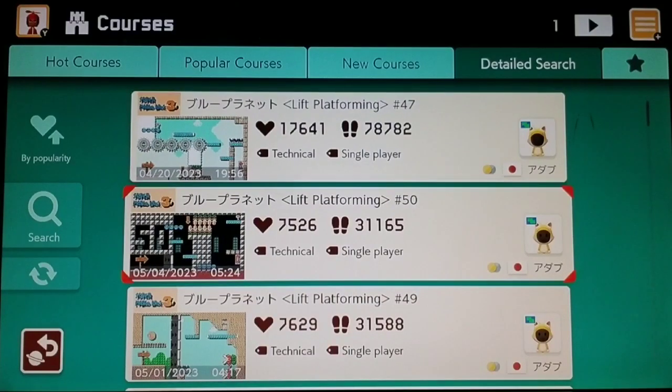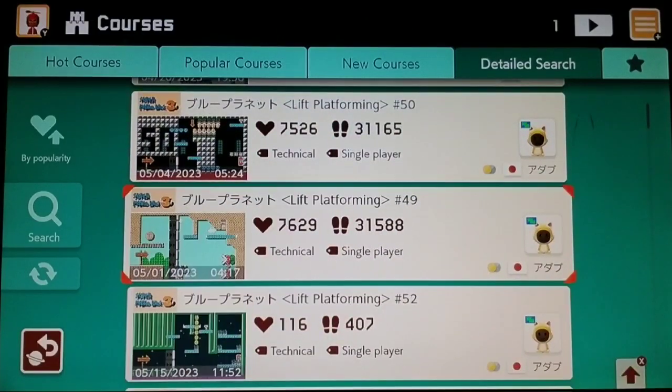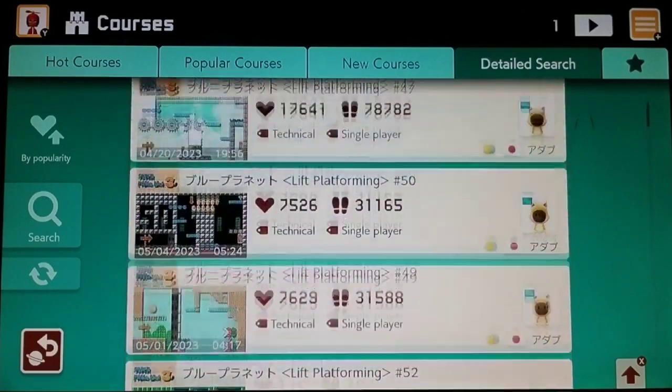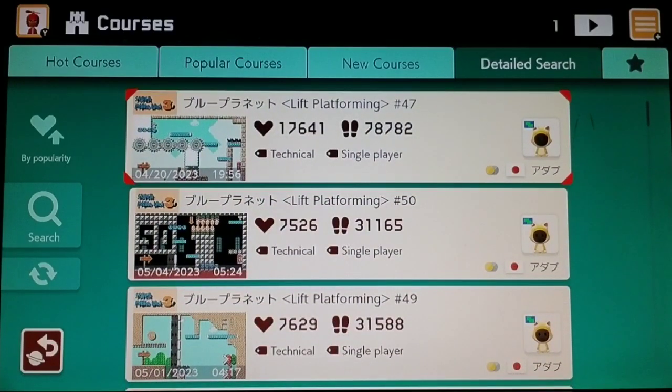Mario Maker 2, please stop recommending me these courses now. Lift Platforming — I've done these way too many times now, and there's like five of these. It's like the top five courses recommended in my detailed search I usually do. So please stop recommending me these courses. Thank you.